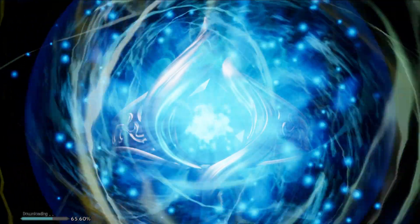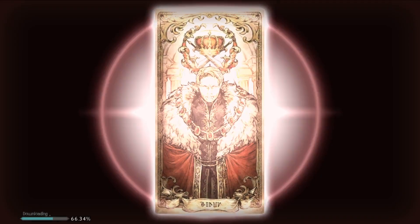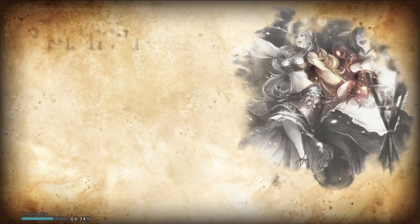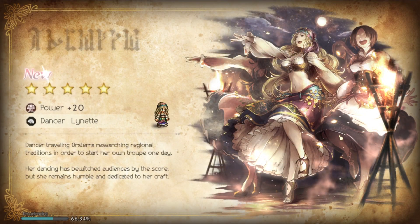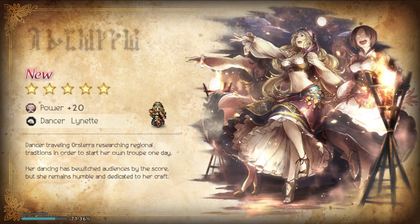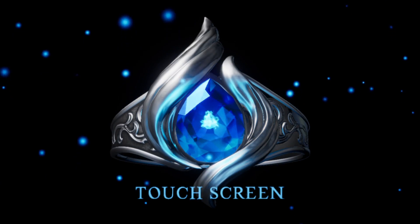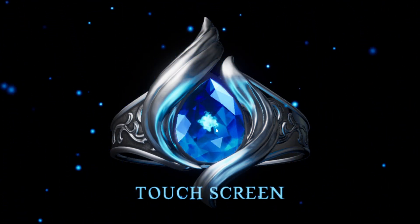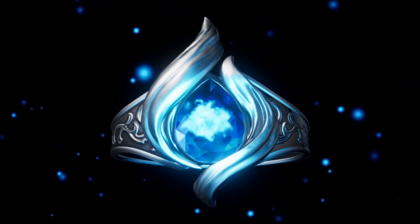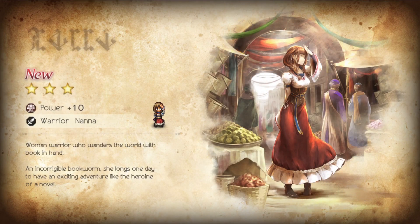Is this a summon animation? Let's go! We got the waifu dancer Lynette — Power plus 20. She might be the worst class to start with, I have no idea. Wait, more rolls? Okay, this is still the beginning, still in tutorial. Apparently they are giving me more characters along the way. Who shall this be? A three-star warrior — Nana.